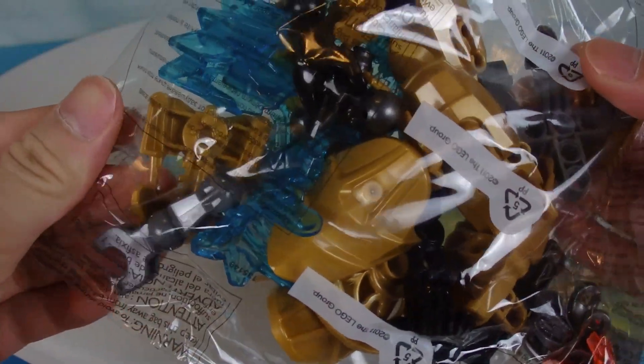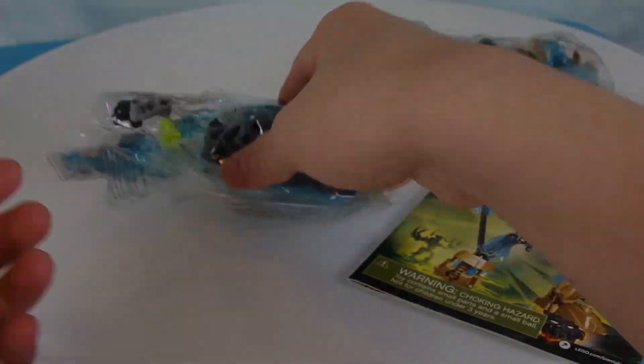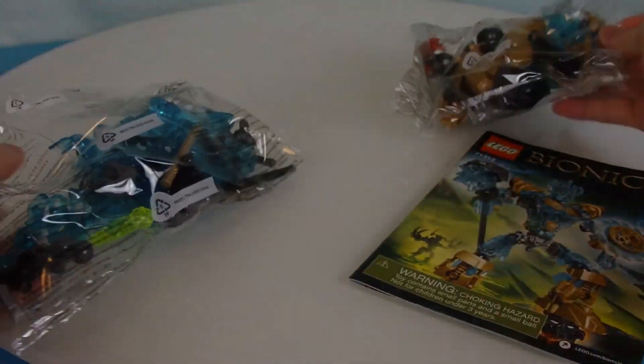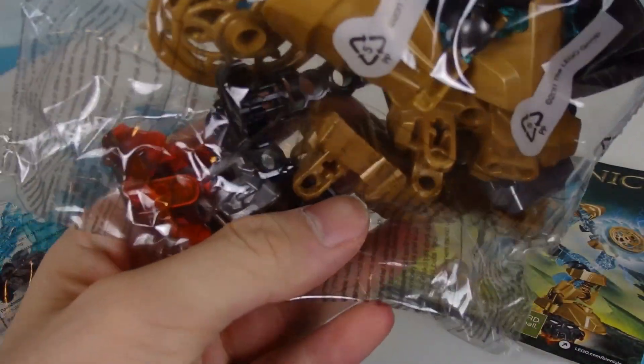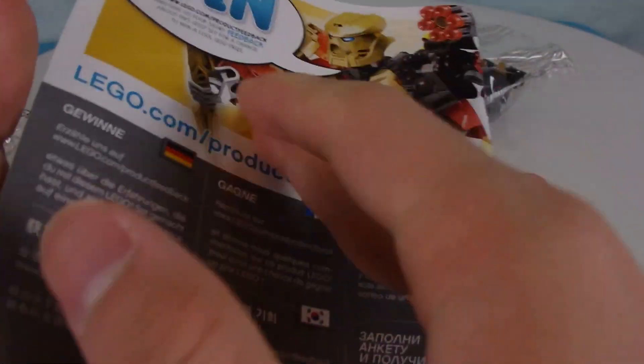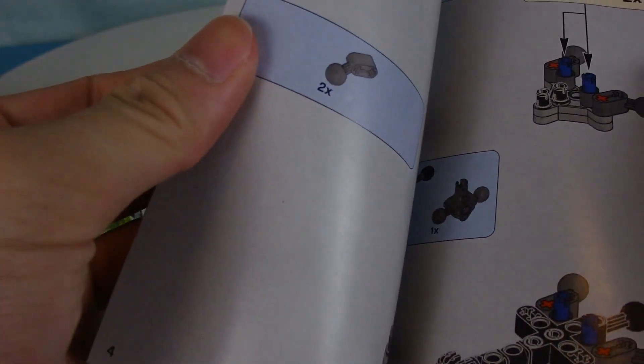We have very similar stuff to original Ikimu. He still kept his bold transparent blue color scheme — most of the transparent blue is actually in this bag. I want to take a look at the instructions. I won't be doing the creature combinations — the creatures you're supposed to combine with Umarak the Destroyer to make an even bigger Umarak.